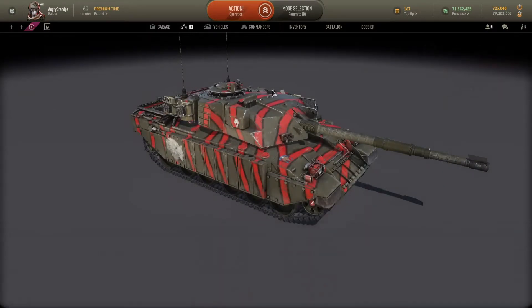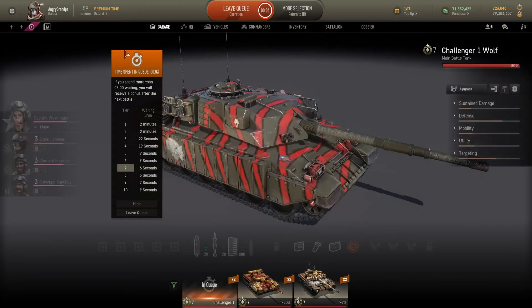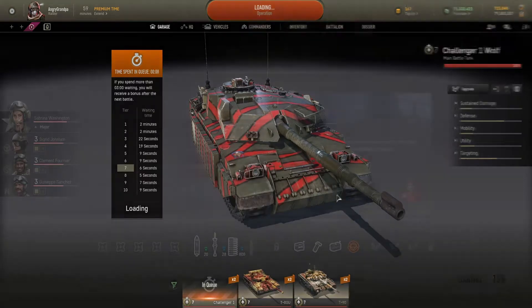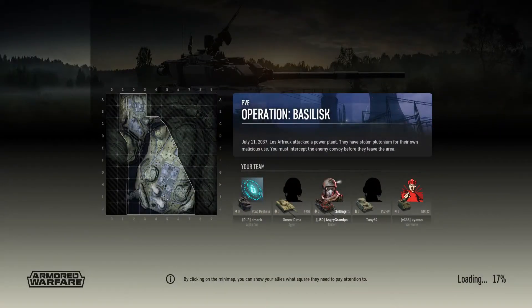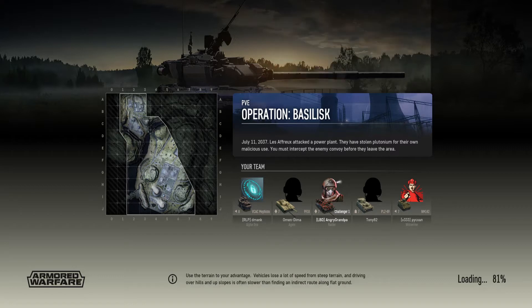Let's go ahead and have a fight. So I have Sabrina, we go on Basilisk, and we have some HESH ammo, some AP ammo, and that's it. In our team we have a Mephisto, a 9910, a PLZ89, and an NM142.